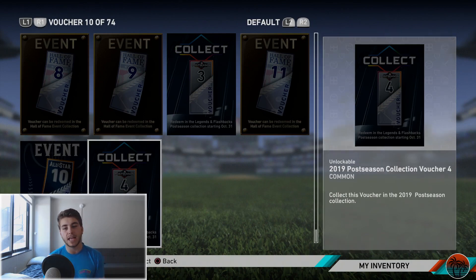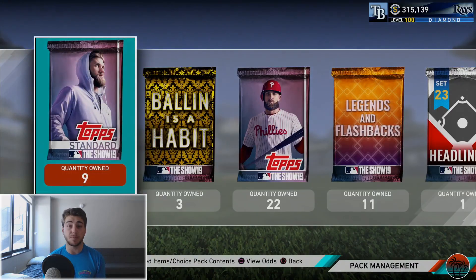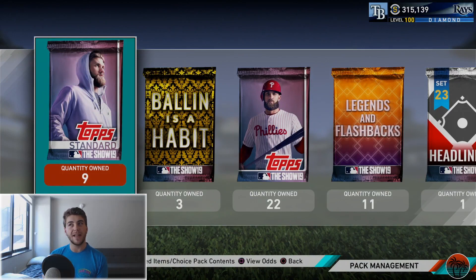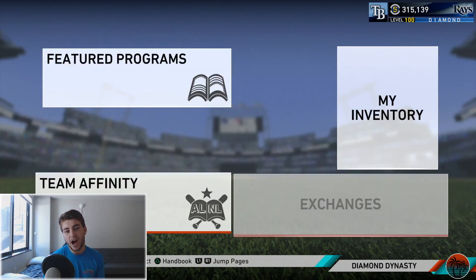What are those going to be used for? Like it says, a collection. If you guys have been new to the MLB The Show franchise, each year we do see a World Series collection where we have a top player — the World Series MVP. Back in 2017, MLB The Show 17, when they started this, the Astros won it and George Springer won the World Series MVP and got like a 95 or 96 overall card. Then last year Steve Pierce of the Boston Red Sox won World Series MVP and got a 95 or 96 overall card once again.